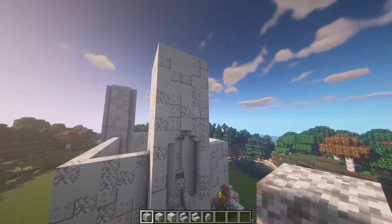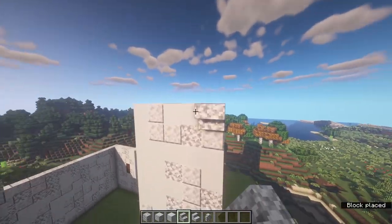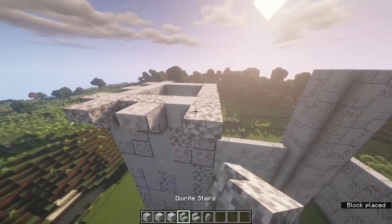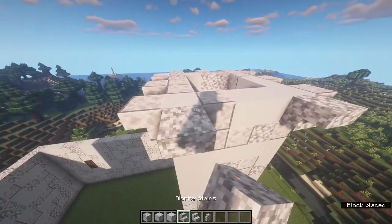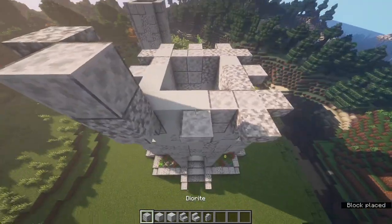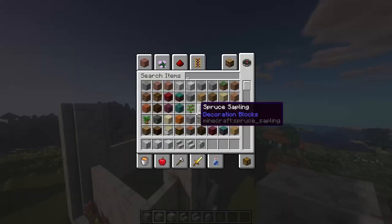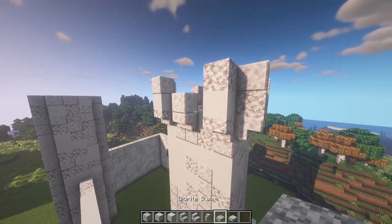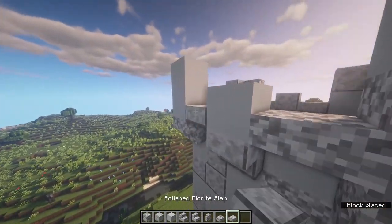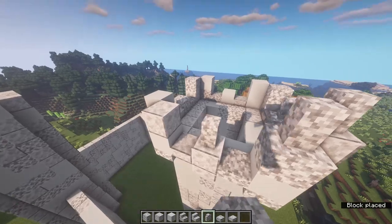Come back to the front tower, go up to the top, and add a decorative element at the top. Place stairs one block in between all the way around. On the corners place two blocks up and on the middle ones just one. Then place a slab on the lower half of the block in between these, and finish it off by adding some diorite walls on top of each of these.